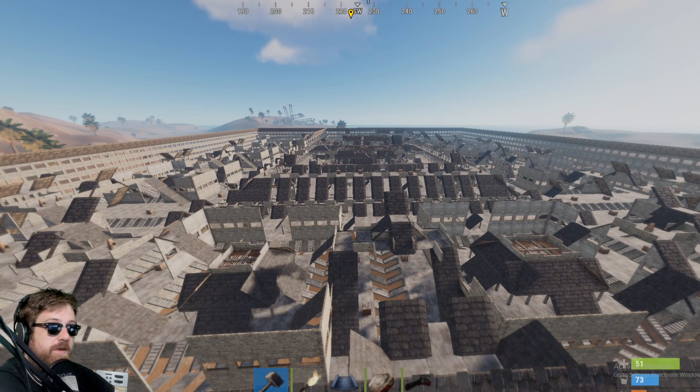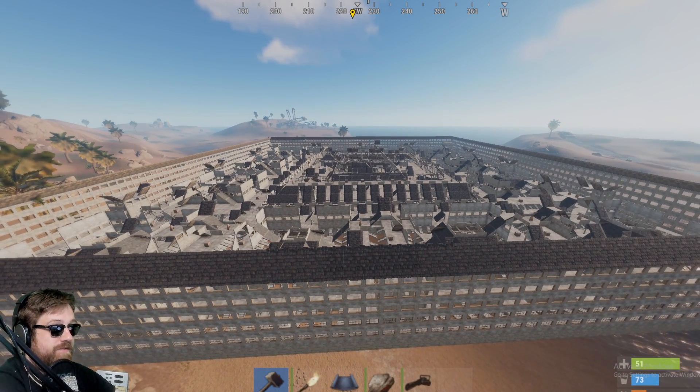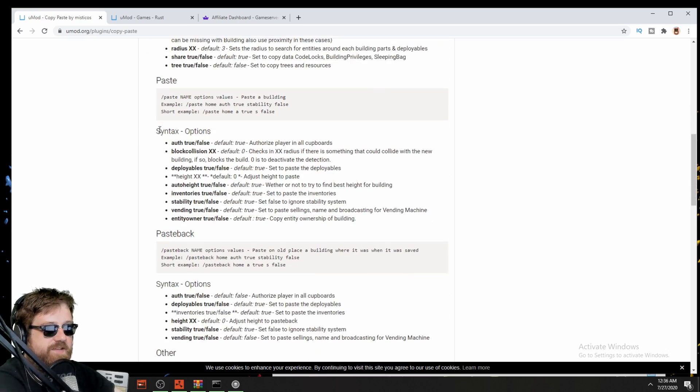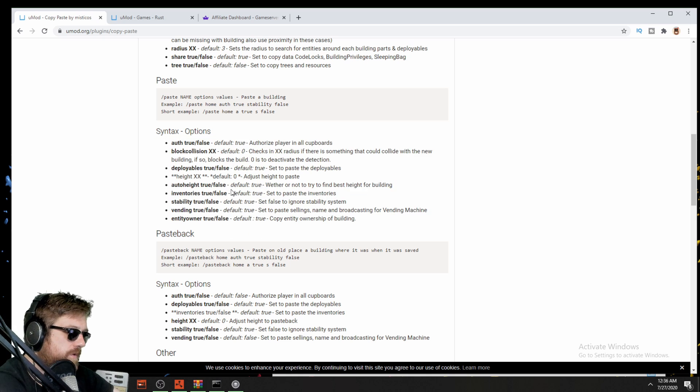So there are these amazing commands or attributes you can use. Let's go to the webpage and see what they are — one of them is stability. Looking at the page, it says the syntax for paste you can have: auth true or false, block collision, deployables, auto height, inventory, stability, vending, or entity owner. You can see what this all does. The only one I'm really interested in now is stability.